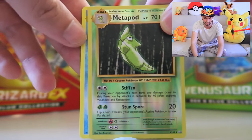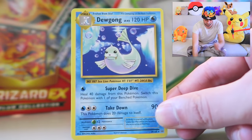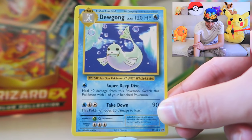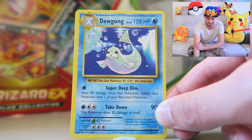A Metapod. And then — a Dewgong! Unfortunately not holo or reverse holo, but 120 HP, knowing Takedown and Super Deep Dive. Another brand new card with a really good amount of HP. I'm just going through all the cards we've gotten so far and I still can't believe Mewtwo EX in our very first pack. That is just absolutely nuts. We are getting through a lot of cards already — smashing through these guys.